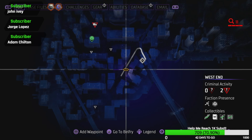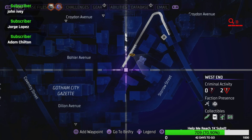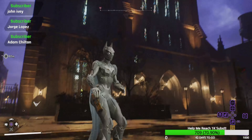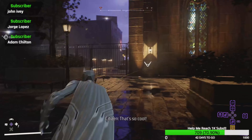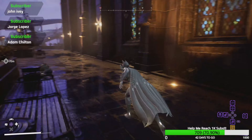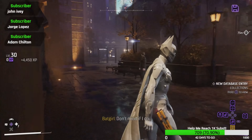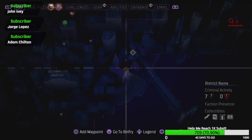Our next one for the West End is going to be over in the bottom right area by this church. All you're going to have to do is come to the front of the church and you'll find your symbol. Climb over this fence somewhere around here and it's right here — there you go.